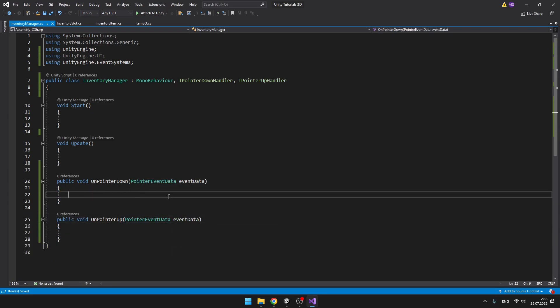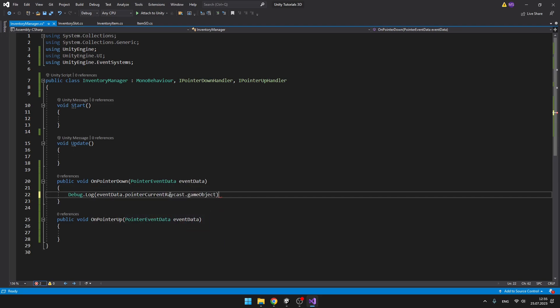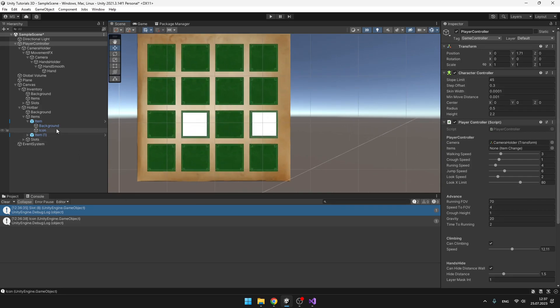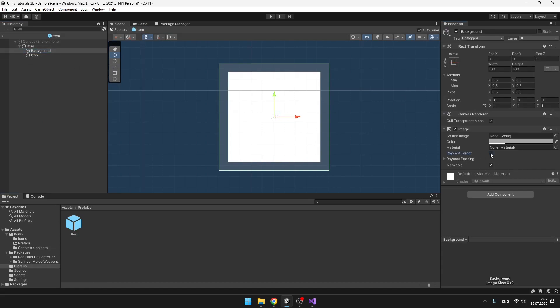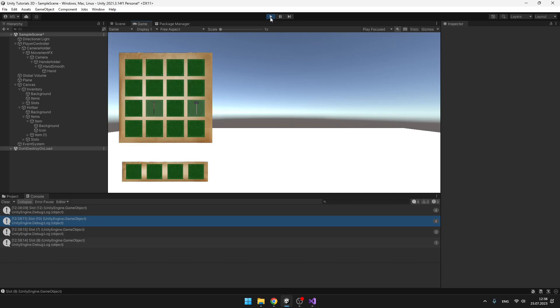From the OnPointerDown void we should know which item was clicked on. We can try Debug.Log and access the GameObject from eventData.pointerCurrentRaycast.gameObject. It was registering the slot, the icon, and so on, but we only want it to register the slot. To fix this, go to the item prefab, select the background and icon, and tick off Raycast Target. Now it only registers the slot even when clicking on the item. We also only want clicks with the left mouse button, so add that condition to OnPointerDown.